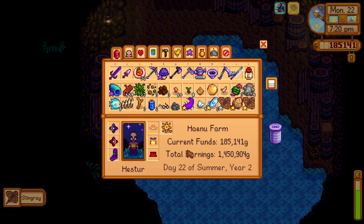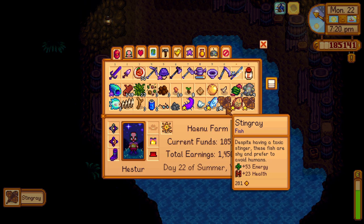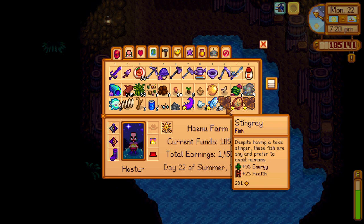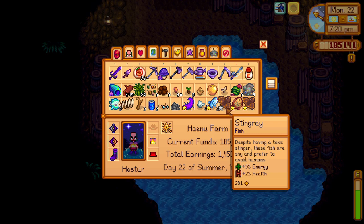So if you need a stingray, you have to make a beach resort on Ginger Island, go into the Pirate's Cove, and fish it from the waters in there.